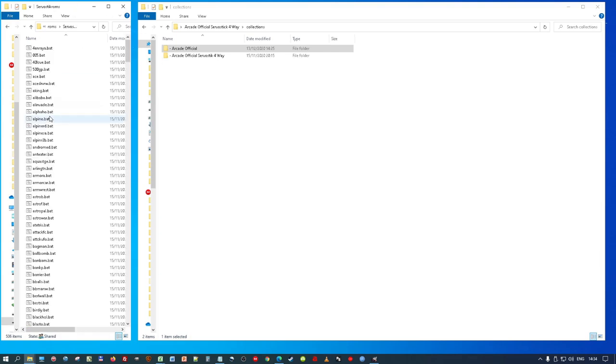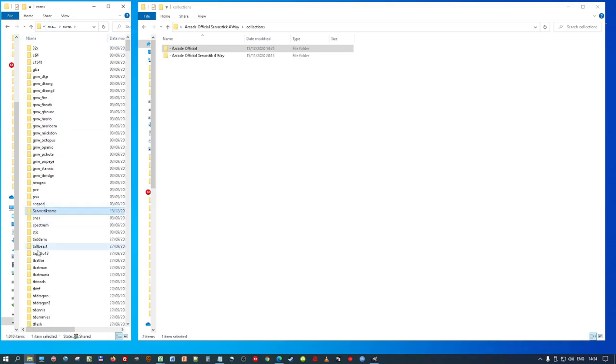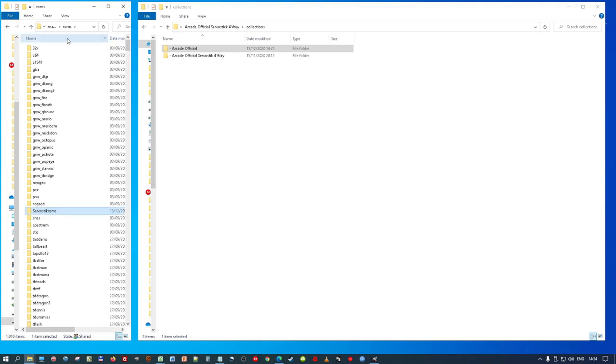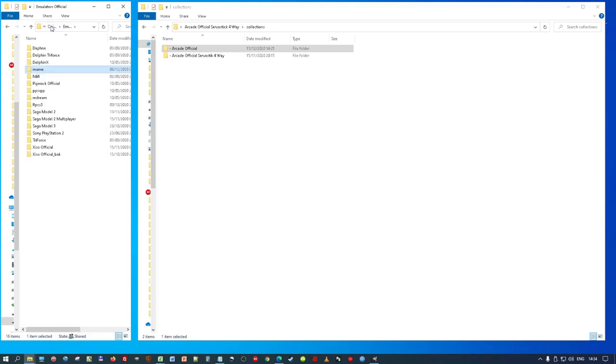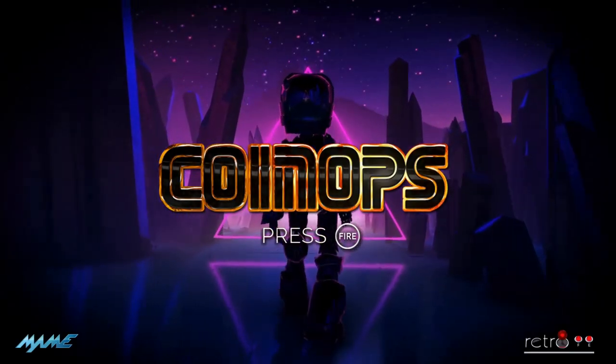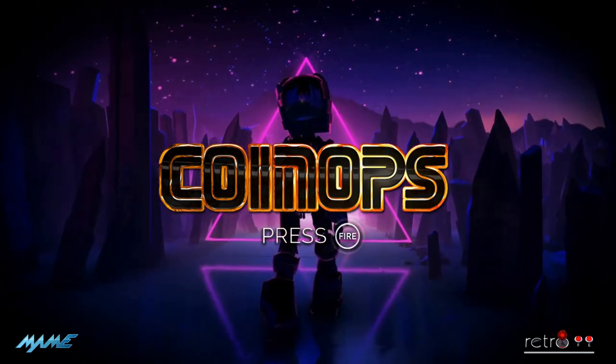If I go back to the ROMs folder, you basically just paste the bat files for the games you want to play via ServoStick — otherwise they'll display twice in your collection, which is no good. This is why it's only useful for people who own ServoSticks connected to their cabs, PCs, or control panels. If I go into CoinOps now, it will list — I think it was Carnival and Amidar — those bat files I've left in there. I can check: under Emulators Official, ROMs, down near the bottom, there's Amidar and Carnival.